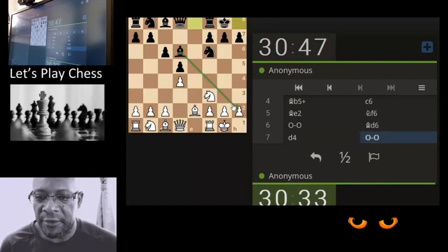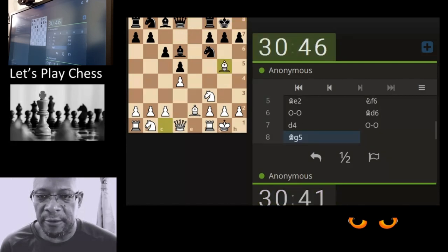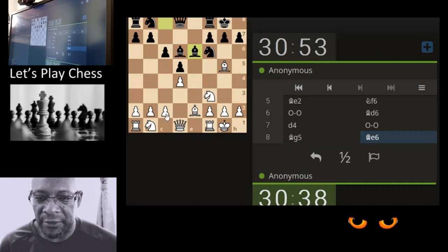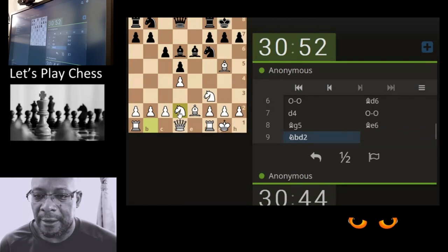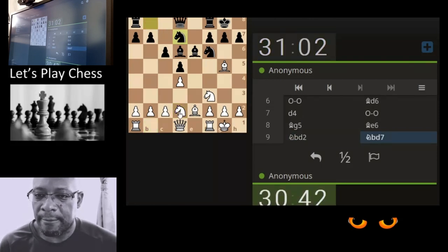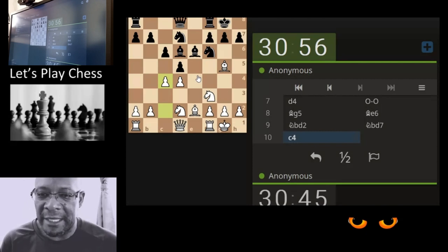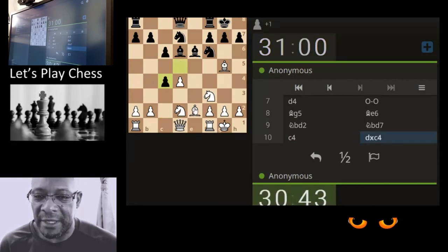I can feel the energy of the opponent wanting to come and attack. Let's just x-ray through to the queen. Lessons learned from the recent over-the-board games and the review and analysis, and the action applied — it's really just to keep the attack conscious going, because we're not bad at it. We just don't want to fall into the aspect of forgetting about our blind spots, the back end.